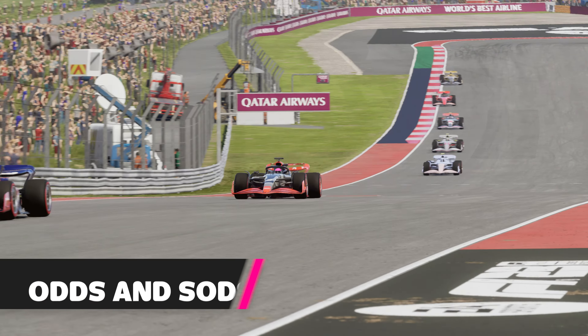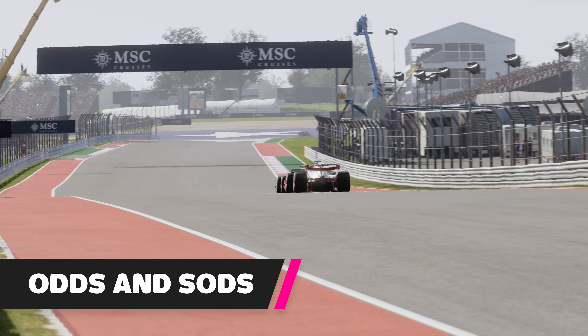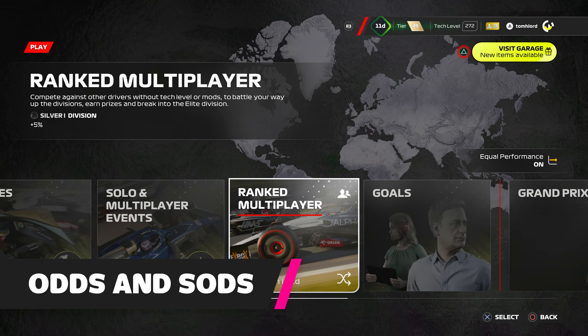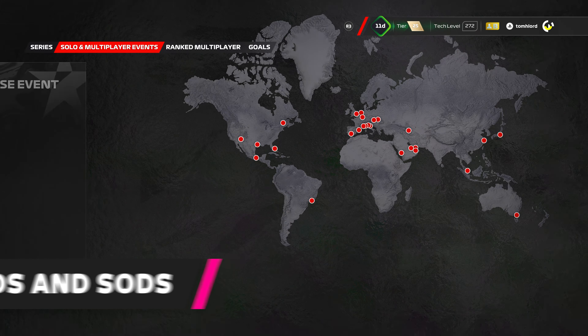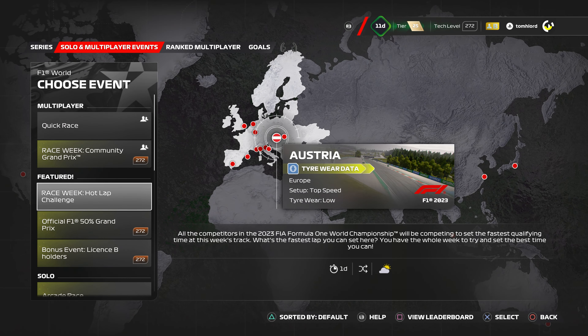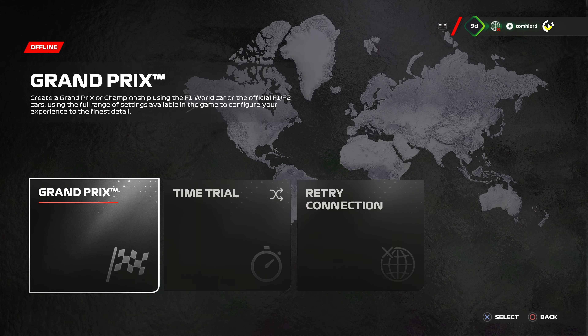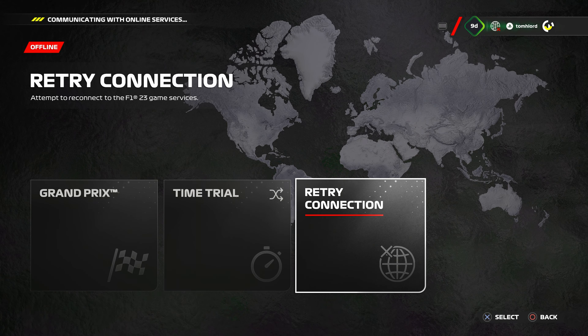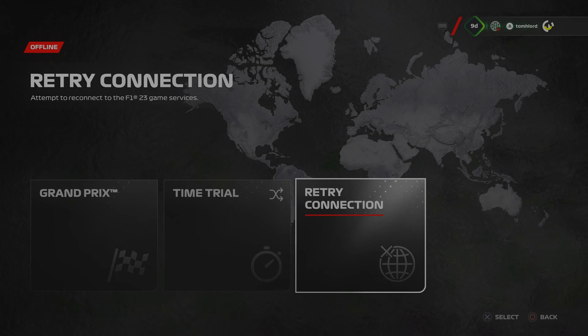That's just about it for our F1 World guide. We've covered licenses, ranked multiplayer, quick online races, series events, upgrades, Podium Pass and Gunther Steiner. It's worth noting that the vast majority of F1 World is online, so if your network falls over — as we experienced when the game's servers were under maintenance — you can only access time trial and Grand Prix mode.